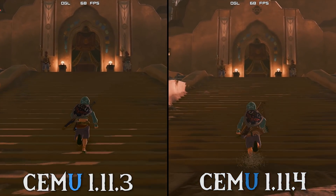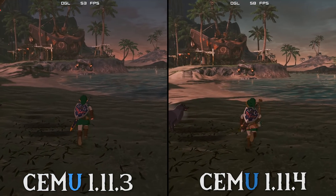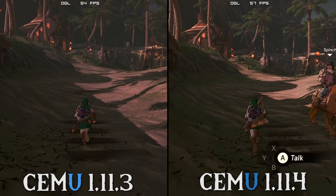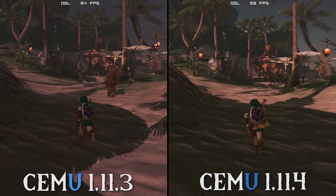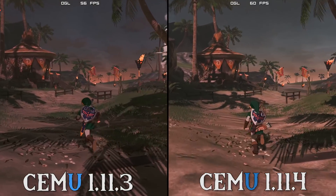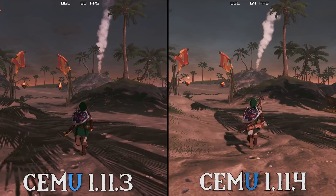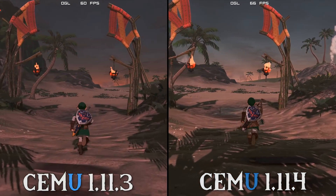Let's switch across to our final scene, Lurelin Village. I like to use Lurelin Village as a benchmark because it gives us a nice mix of both open world and town situations. It also provides a mixture of NPCs and complex geometry including buildings, lots of torches and flames being rendered, and as you can see when coming around this corner there is a large gathering of NPC characters putting extra strain on the system. Once again the performance crown goes to Cemu 1.11.4.